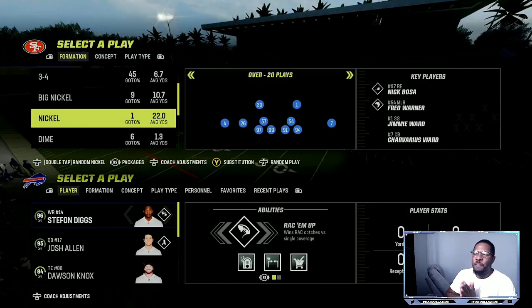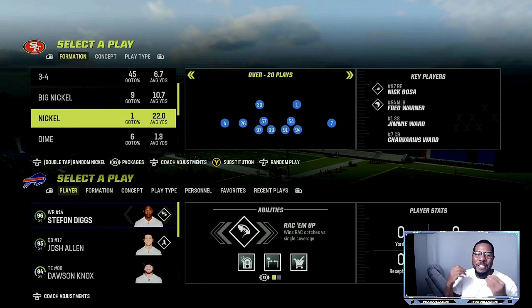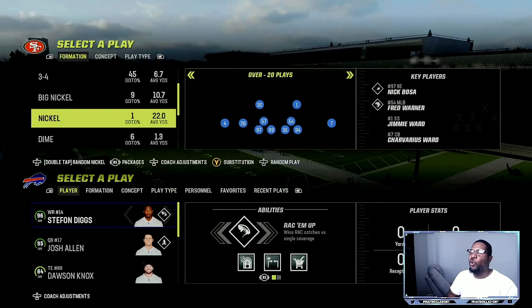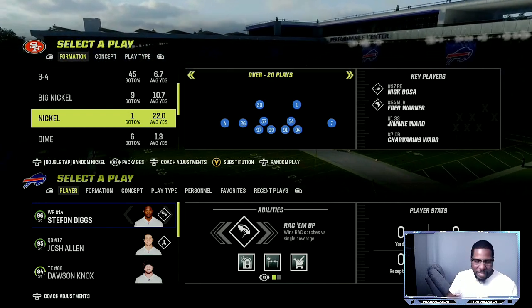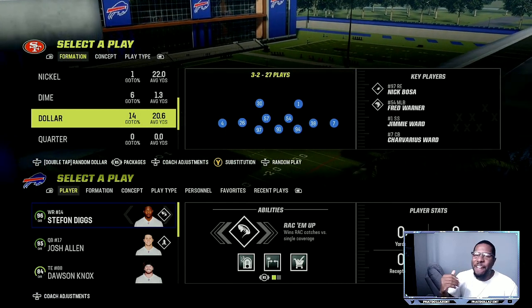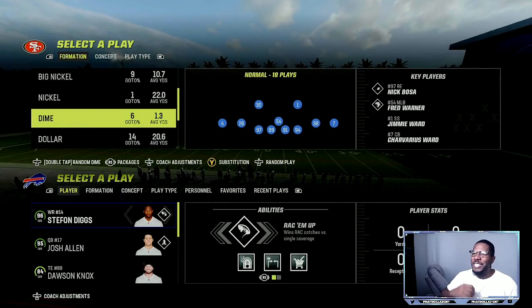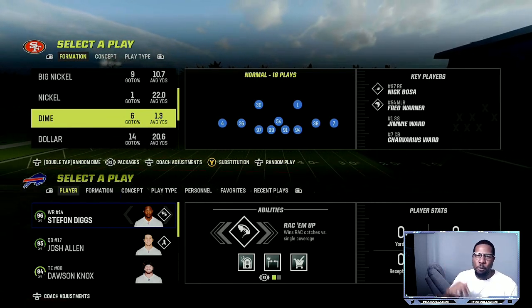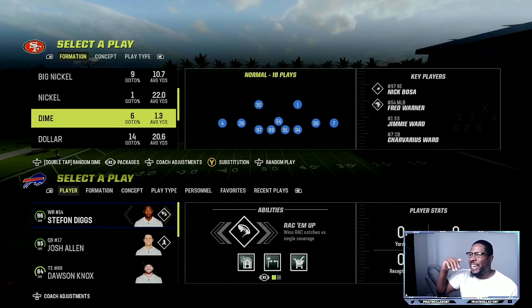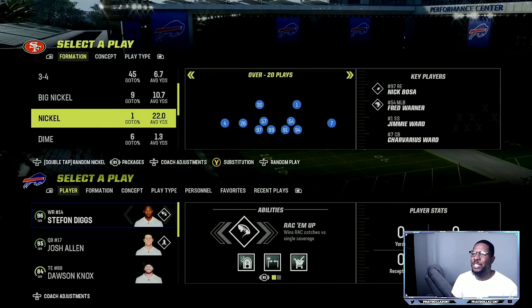We are back on the defensive side of the ball. Kansas City Chiefs defense is the playbook I'm running, and Nickel Over is a defense you can run 90% of the game. Sometimes you will have to go into Dollar, and I have a few blitzes out of that, a few blitzes out of the Big Nickel, and a few blitzes out of Dime Normal. Make sure you get the ebook — it's going to have a lot of updates and my full offensive scheme.